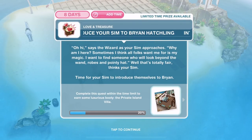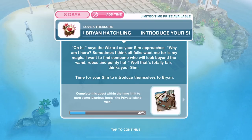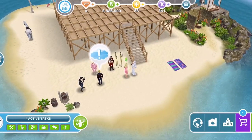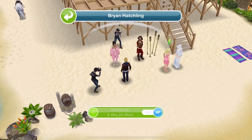We've finished chatting to the wizard. Now we need to introduce our sim to Brian Hatchling. The wizard says: why am I here? Sometimes I think all folks want me for is my magic. I want to find someone who will look beyond the wand, robes and pointy hat. Well, that's totally fair, thinks your sim. Time for your sim to introduce themselves to Brian. So let's click on Brian and introduce for two hours and 30 minutes.